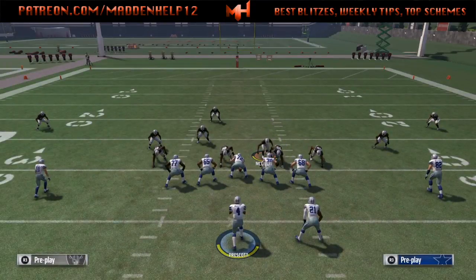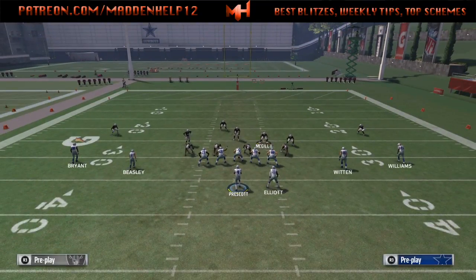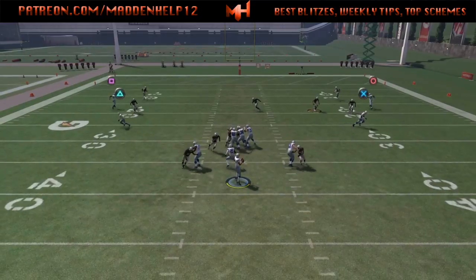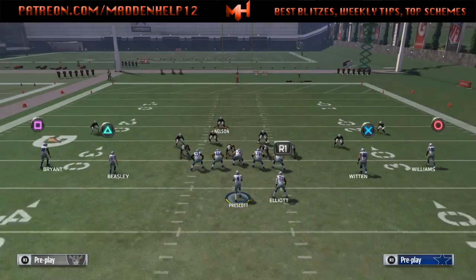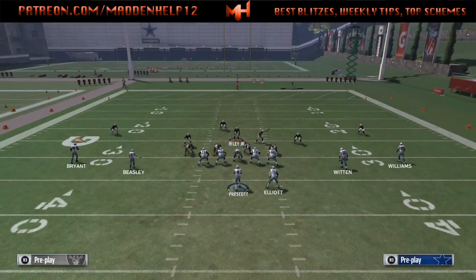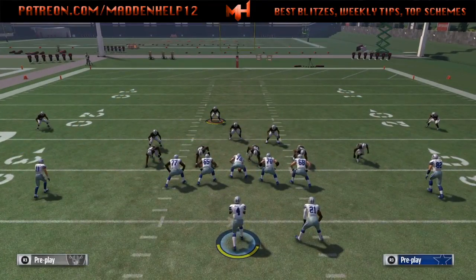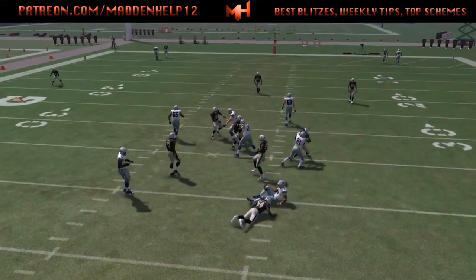Here you can see we're going to block the running back, and what you'll notice is that the running back is actually going to take that gap where they should be blitzing through, so it's going to get picked up. In the next clip, we'll show you the counter to that if they are continually blocking the running back. One way to do this is to take that safety on the right and bring him down to the line of scrimmage and blitz him — this guarantees you get a guy free either off the edge or through the B gap, even when they're blocking six.